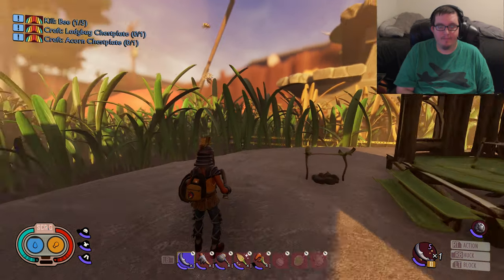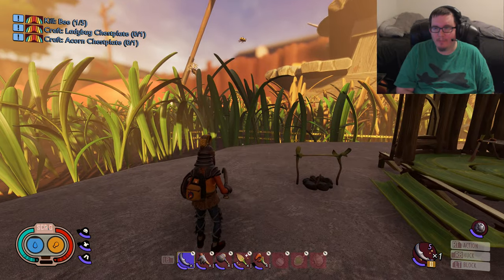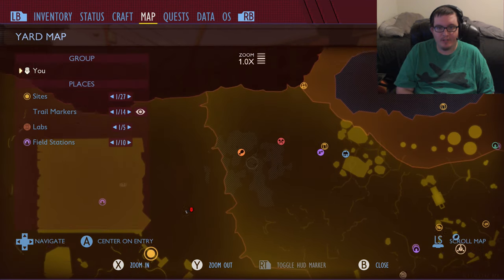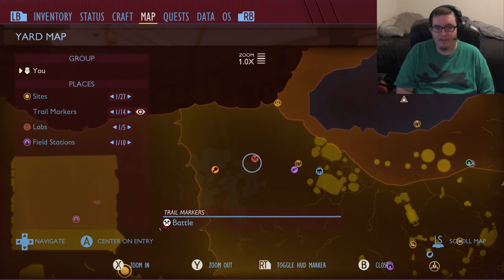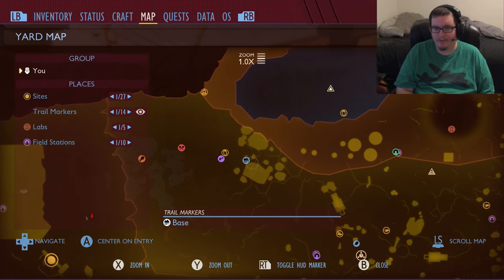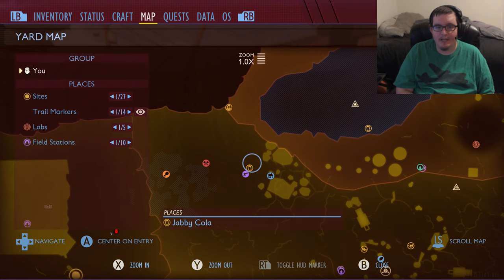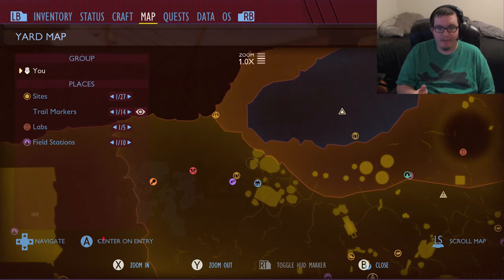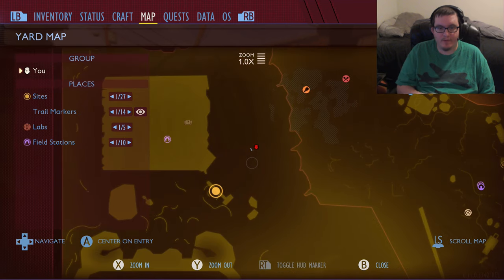First up, as you can see I used the photo mode. It should be daylight because I slept the other night. As you can see, we're right over here. Closest landmark would be near the Jabicola on your map. So just right down to the pond, you're going to have the cola. Come straight over here.